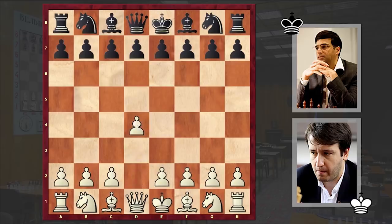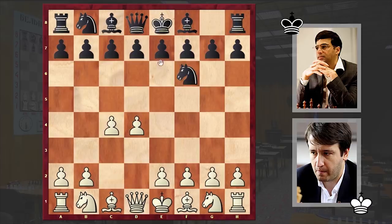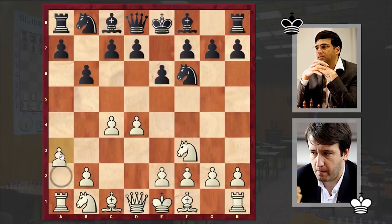Rajabov with white pieces opened up with d4, to which Anand responded with Nf6, c4, e6, Nf3, b6. We have the Queen's Indian Defense, against which white is choosing the Petroisian variation. With this prophylactic move, white is preventing the Bb4 jump — this is a move which Garry Kasparov loved to play in the beginning of his career.